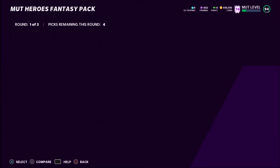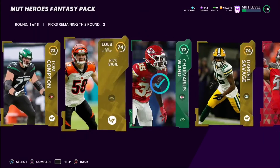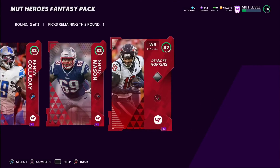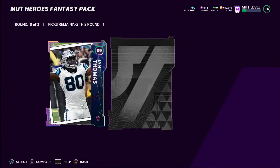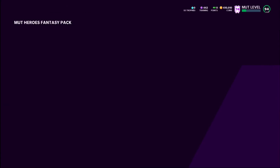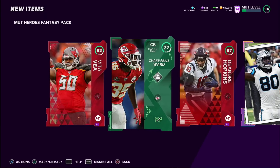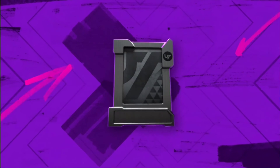Into our Mud Heroes Fantasy Packs — there are three rounds. In the first round you pick four cards; we get an elite. Second round is also elites — we get three core elites but also a D-Hop; you only get one selection there. Third round is Mud Heroes players — can we get a good one? It's an 89 Ian Thomas. I do need that card for the Panthers themed team so I'll take him. That's solid.